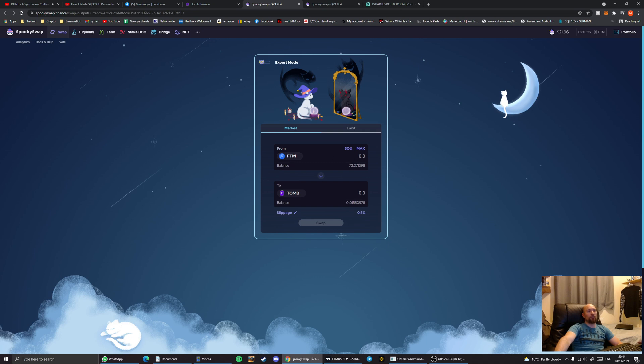If you've just loaded in with 73 tokens, you're probably going to take about 20 for tomb and 20 for t-shares to begin with. Type in the number you want — for example 20. Always make sure you have some phantom left over, because if you don't have any left you won't be able to pay the transaction fees.